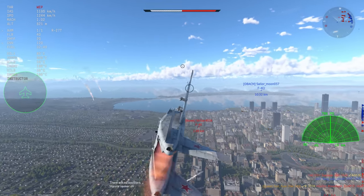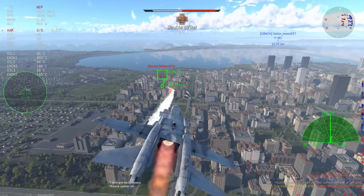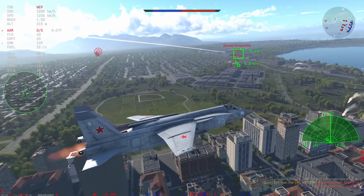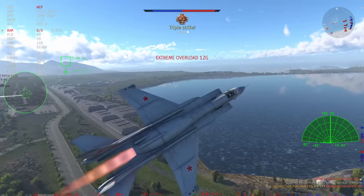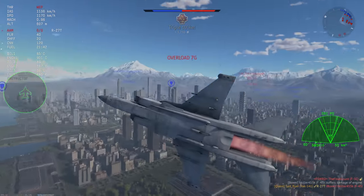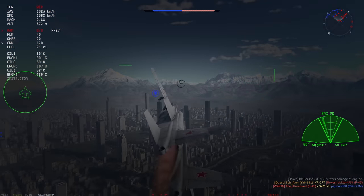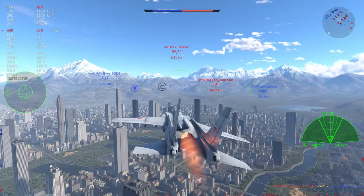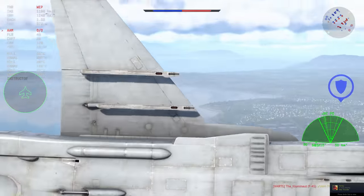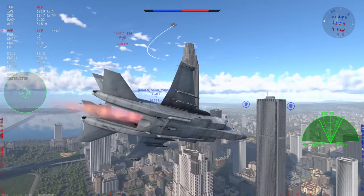I'm going to lock using the head-mounted display and we're going to send an R-27ER on the way. It's sent beautifully and makes a very nice kill on the F-16. The R-27T is somewhat resistant to flares, which is why I tend to pick it over the R-60 — because one flare will make the R-60 maneuver out of the jet exhaust and straight into a flare or toward the sun, which is frankly suboptimal.